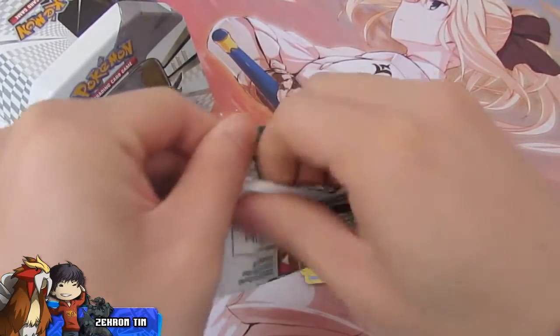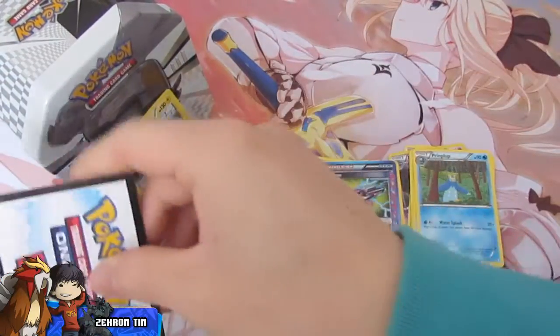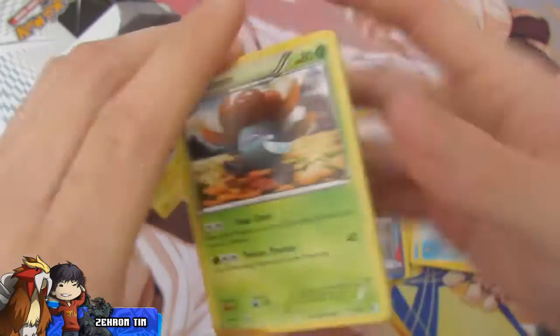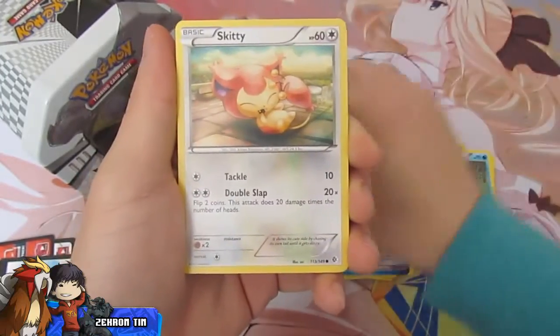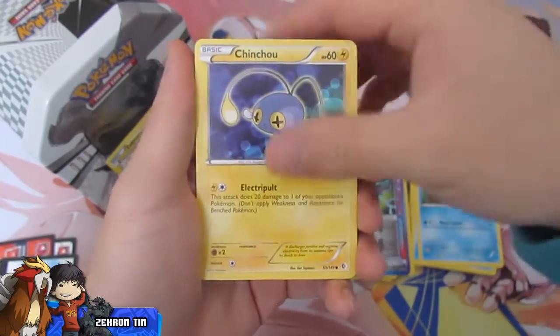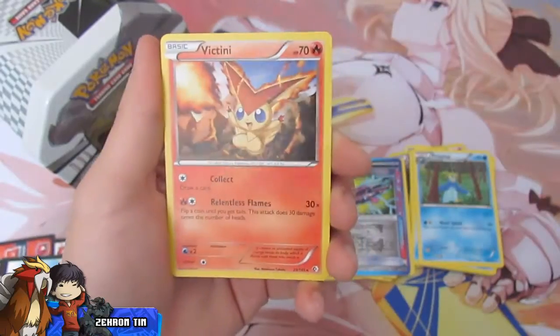Boundaries Cross — the final pack of this 10. We got a Gloom, Electrode, Dusclops, Skiddo, Gligar, Electabuzz, Switch, Chinchou, Reverse Toxicroak. And the final rare card is a rare Victini.